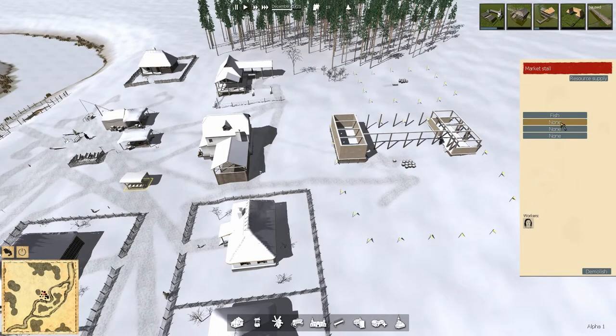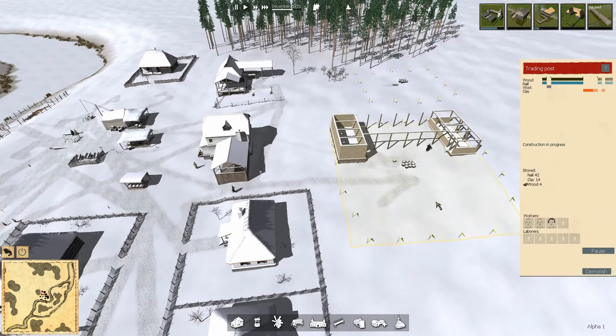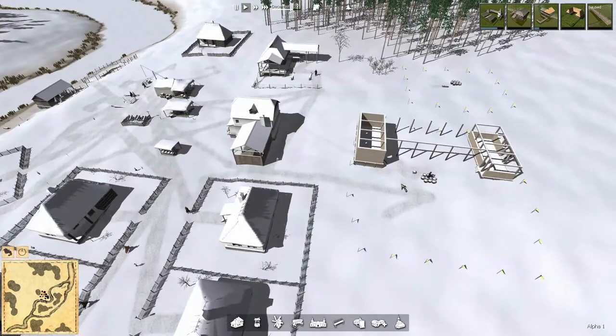Each market stall could handle four sellers and we have the ability to run one. So Marina is going to be selling fish. There was something about a manager that could be employed here. We're not built yet, so these workers may well be the temporary workers for the construction crew. We've got to wait for it to get built.